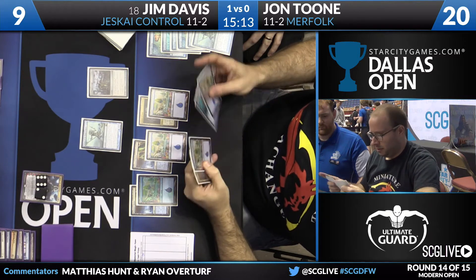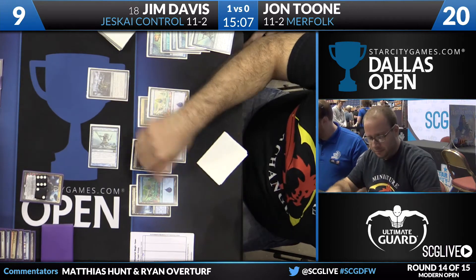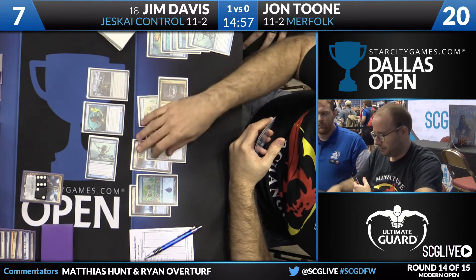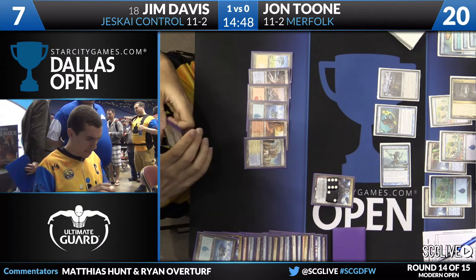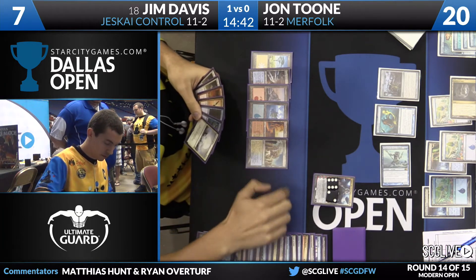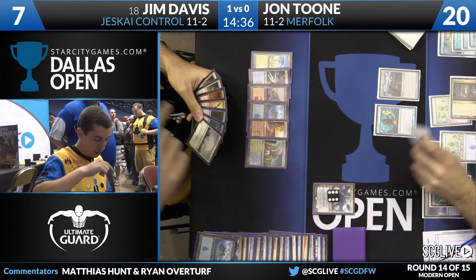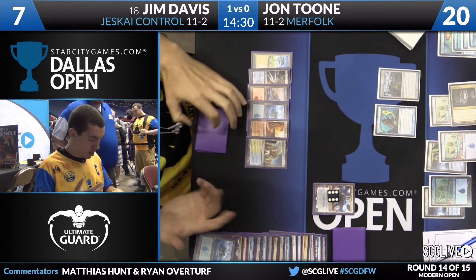Theoretically Jon could have a Harbinger of the Tides to stop the Emrakul from killing him, because of the ability being a permanent, not a spell. But he's still in very bad shape even if he has that — he'd have to get annihilated for six with the Emrakul tapped. Jon attacks with Master of the Pearl Trident; Jim takes it down to seven. Nahiri, not going to summon Emrakul just yet — she goes ahead and exiles the tapped Master of the Pearl Trident. Jim passes.